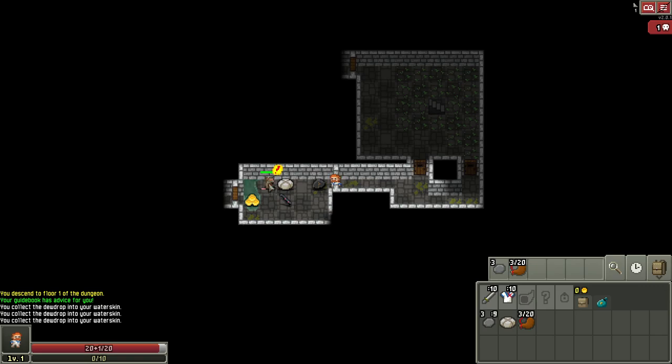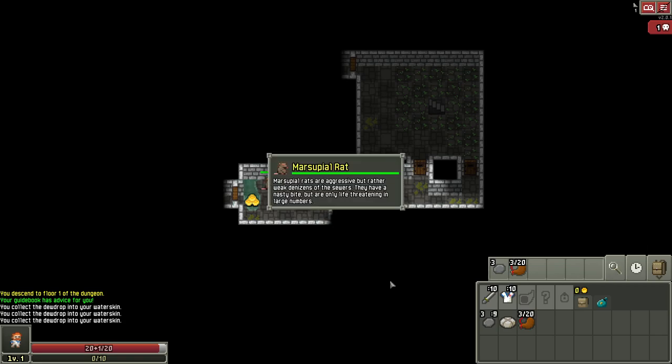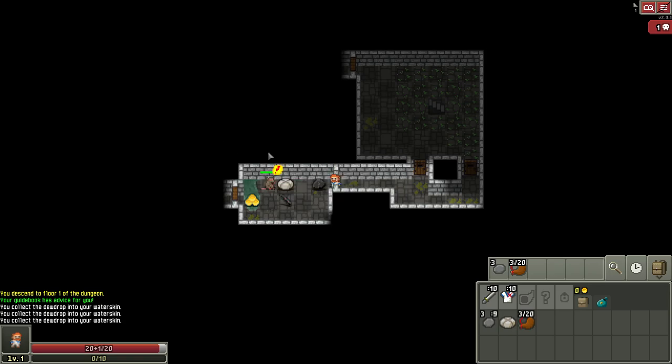We step through the door and this rat has a little exclamation point — it's awake and coming to fight us. You can hit your magnifying lens and examine the enemy — it doesn't take a turn, so the game stays paused and you can read the description. The key strategy for defeating an enemy is usually written in the description. This rat is only life-threatening in large numbers, so it's fairly weak.